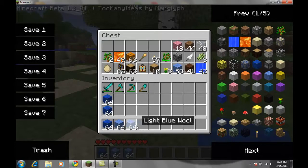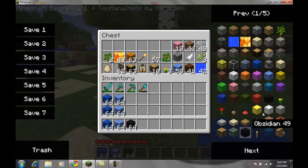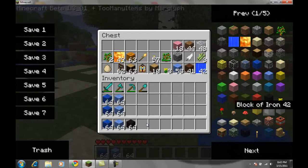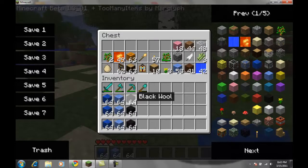Then you need some light blue wool — three stacks again. You actually need two mods for this: you need the Too Many Items mod and Single Player Commands. Next is black wool, or you could use obsidian, but black wool is just easier to work with since it's easier to destroy instead of taking forever with a diamond pickaxe.